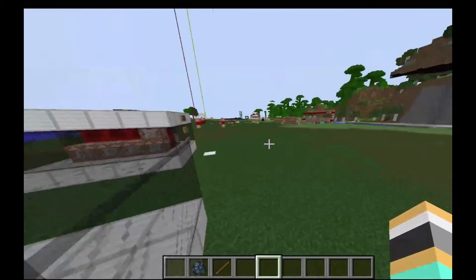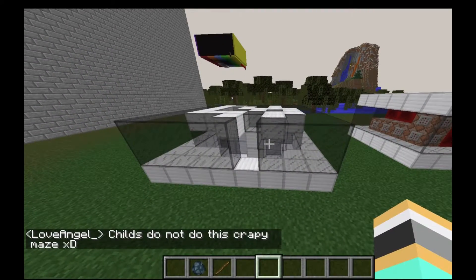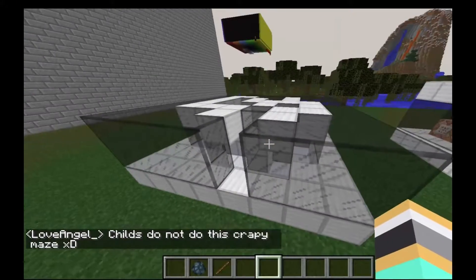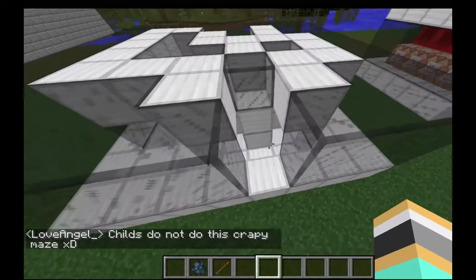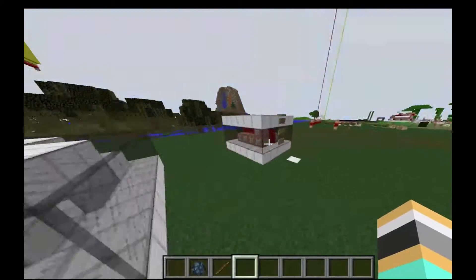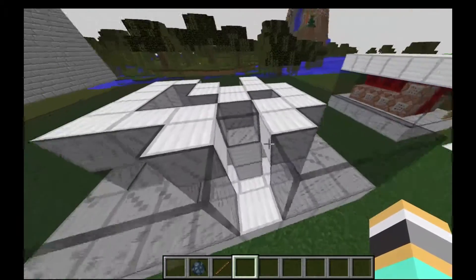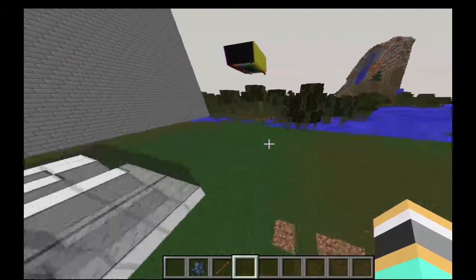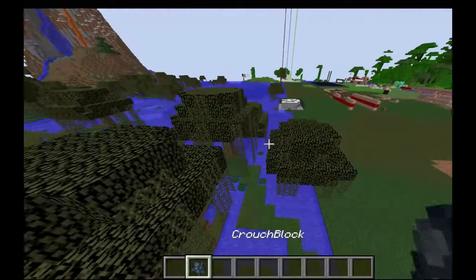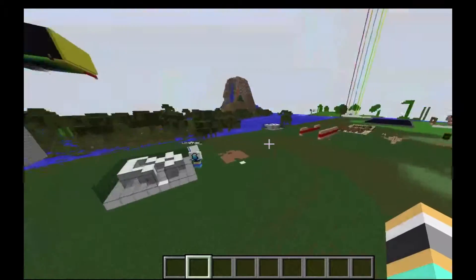To remove the machine or to remove the blocks, as I said, you can use this tool, or you can just remove the machine. To remove the machine, you're basically going to click 'destroy the machine'. And that's pretty much it. Thank you guys for watching, I'll see you later, goodbye.